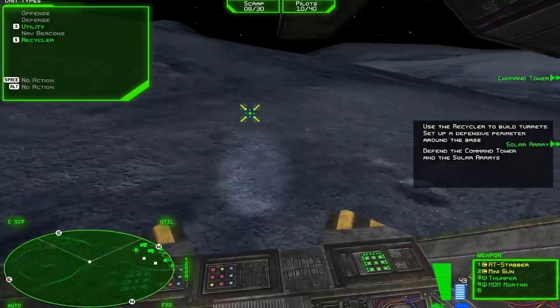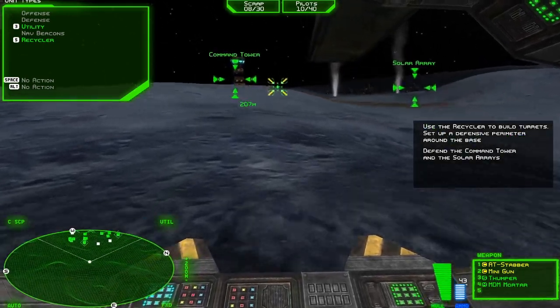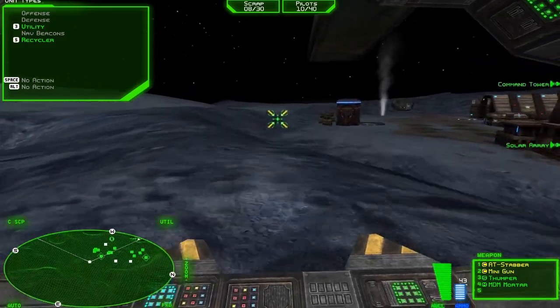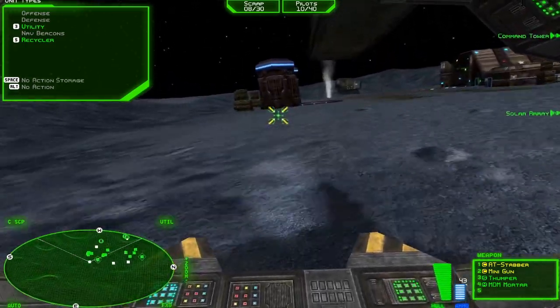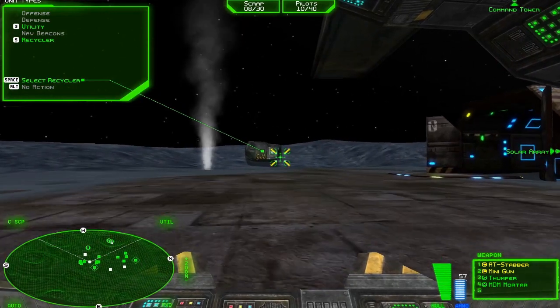The Soviet forces are withdrawing, Commander. It won't be long before they regroup for another attack. The NSDF recycler Montana has been called back to the base. She's a draining vehicle, but she does have turret building capabilities. Use her to build some turrets and set up a defensive perimeter around the base.